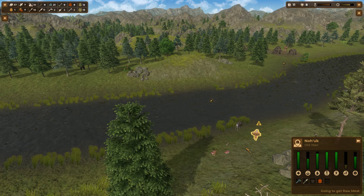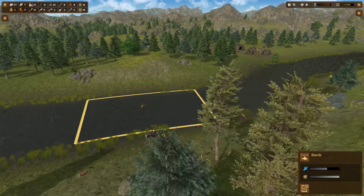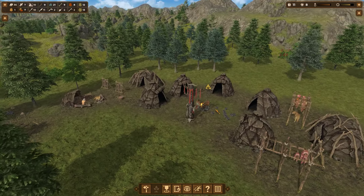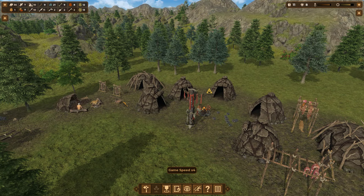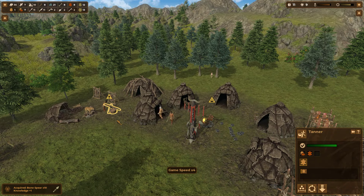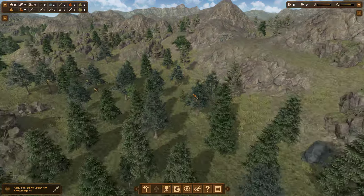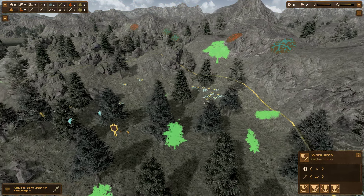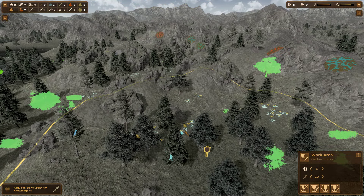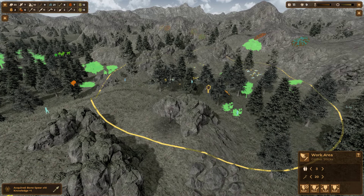We need to go get some raw meat too. We're going to set that at a high priority - I want them to really focus on that. Our stick gathering is starting to slow down a bit, although we do have three people gathering sticks.